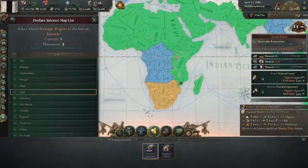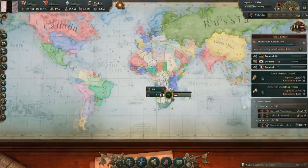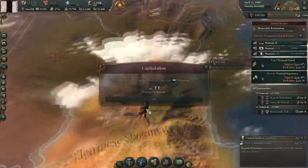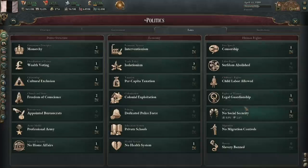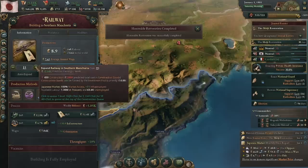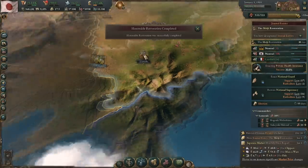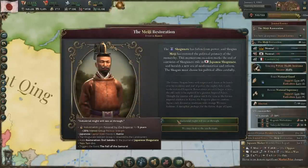Being over the infamy cap means most nations will embargo you, and great powers will constantly help your enemies. But because of how war works in this game, it's not a big deal — if I consistently have the highest quality troops and if we never fight in any region with a three-digit infrastructure number, I'll win most if not all battles. It was also at this point that the shogunate finally fell and the Meiji Restoration happened. It would have been slightly earlier if not for my little hiccup, but no harm, no foul.